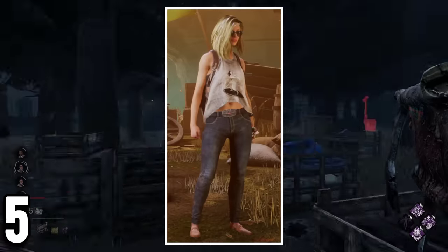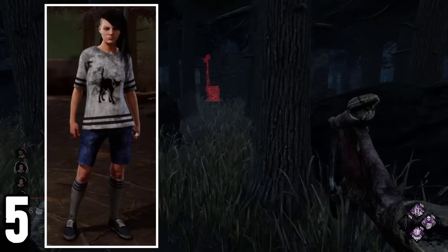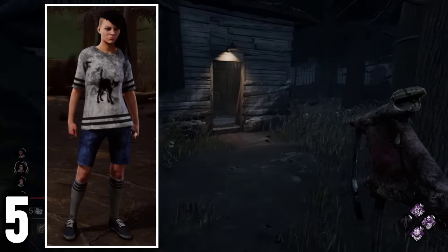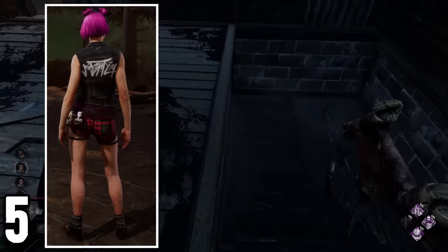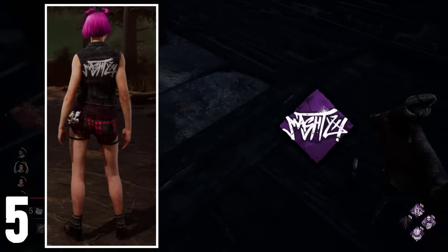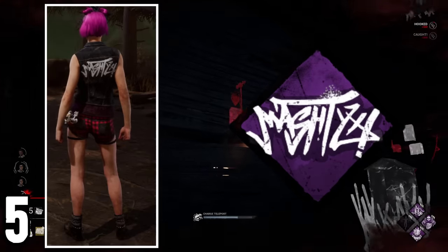Nia is the only character in the game that has a cosmetic that references an actual perk in the game. The first one is her Svart Cat Torso, which has the same cat as the Spine Chill perk. The other cosmetic is the Serious Vandal Vest Top, which has the Mastix graffiti tag, which is her logo, and it's the same one that is used in the Streetwise perk.